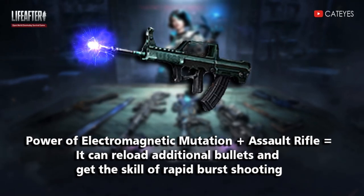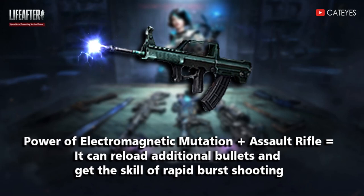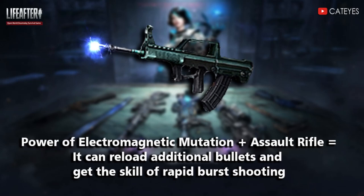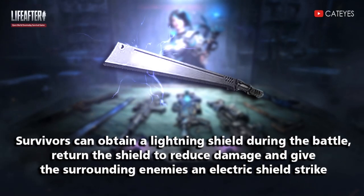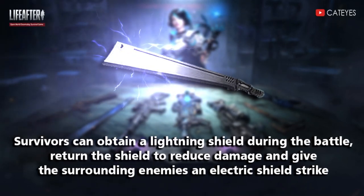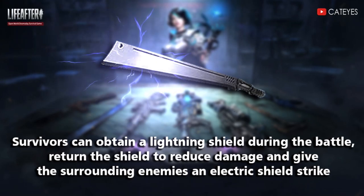Third, the assault rifle can reload additional bullets and gain the skill of rapid burst shooting. For melee weapons, survivors can obtain a lightning shield during battle — the shield reduces damage and gives surrounding enemies an electric shield strike.